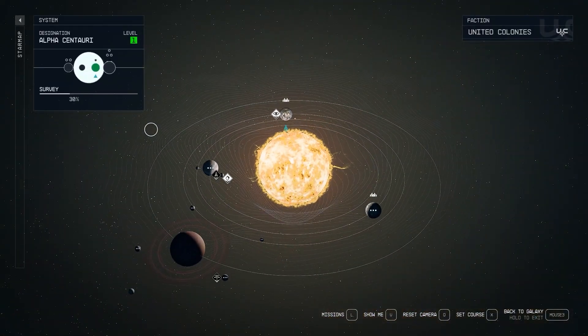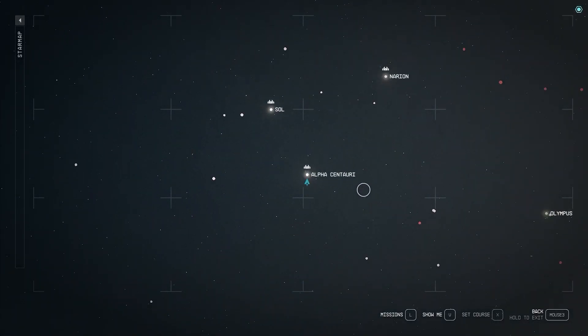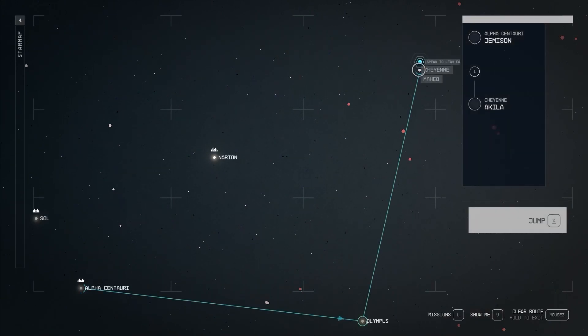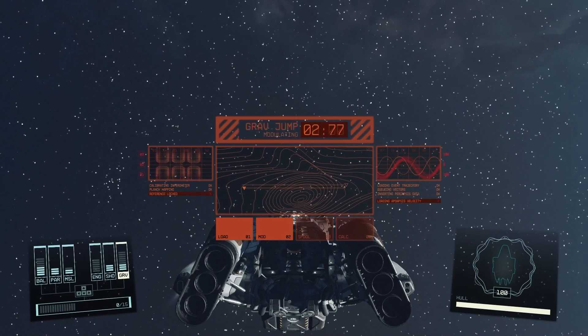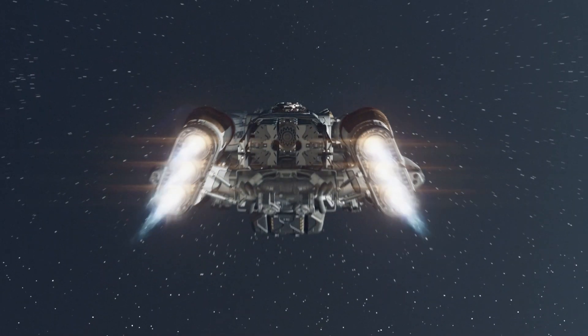If you're jumping from Alpha Centauri, you want to go two systems over to the Cheyenne system. There you'll find planet Aquila, where Aquila City is conveniently located — this is the capital of the Freestar Collective, so you'll need to make your way there to join them.